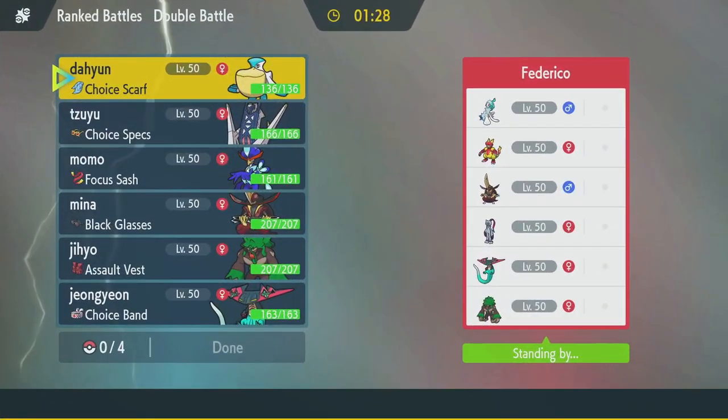Alright, we've got a standard team: Primarina, Magmar, King Gambit, Sneasler, Dragapult, Rillaboom. Seeing this team a lot. This team just has Magmar over Electabuzz, which is a common variant.